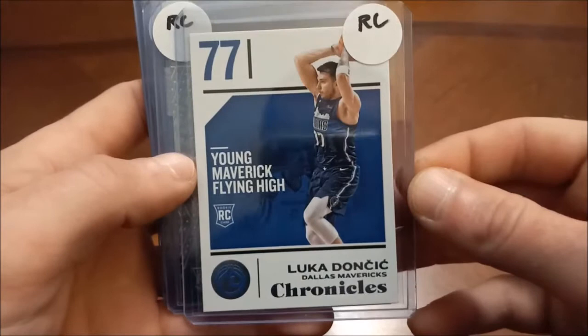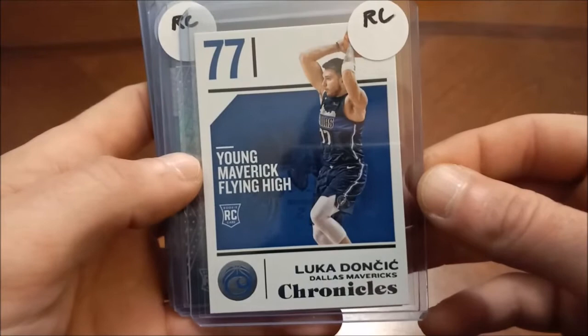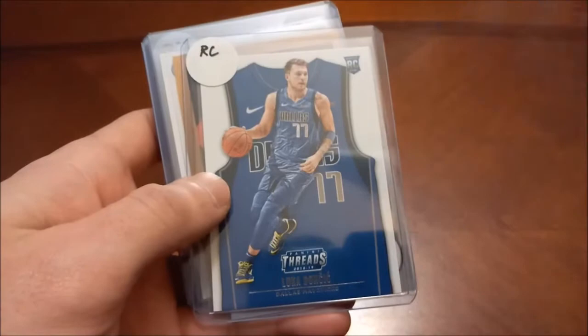Here are some pretty nice ones that I'm sure people will give me crap for not having in one-touches or trying to get them graded — the Luka Doncic rookies. There's his Chronicles 18-19, there's his Status purple, and then Panini Threads. I think this one might be the most valuable — I'm not too sure, I can't remember now.